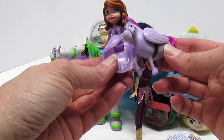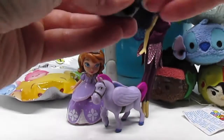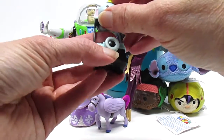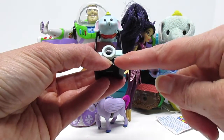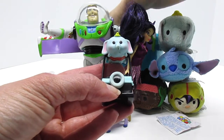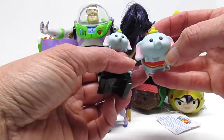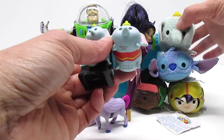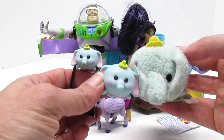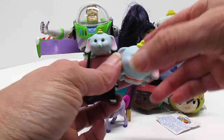He can really go, can he? We have more Tsum Tsums! There's another Dumbo with his camera. This is one of the Disney Tsum Tsums stackable from the Mystery Stack Pack. Oh my goodness — we have one, two, three Dumbos! Three Dumbos who can fly and are cute.